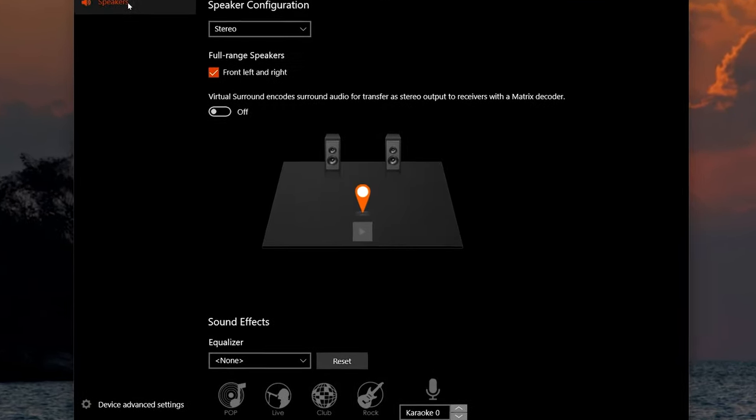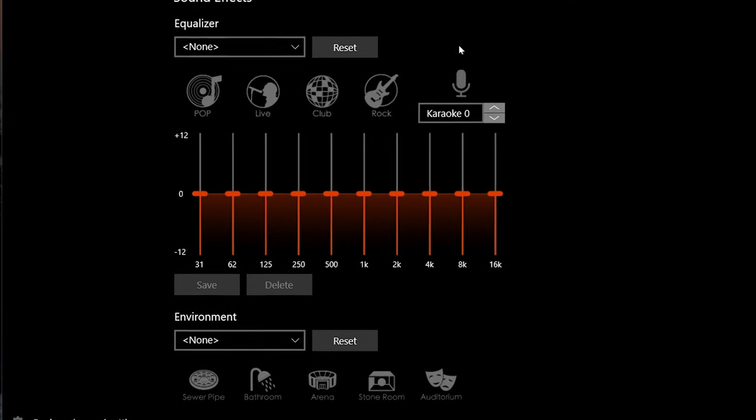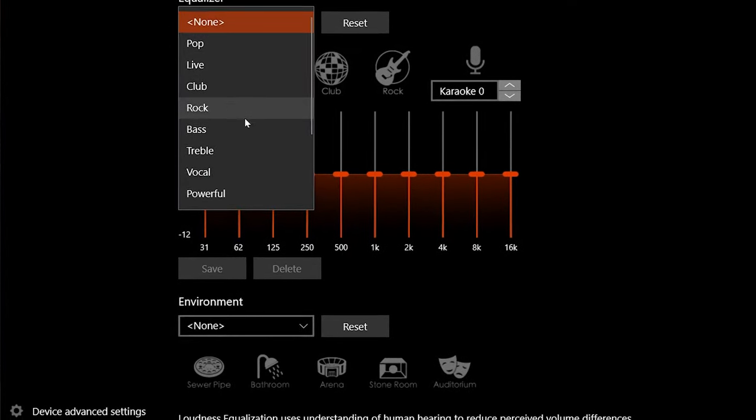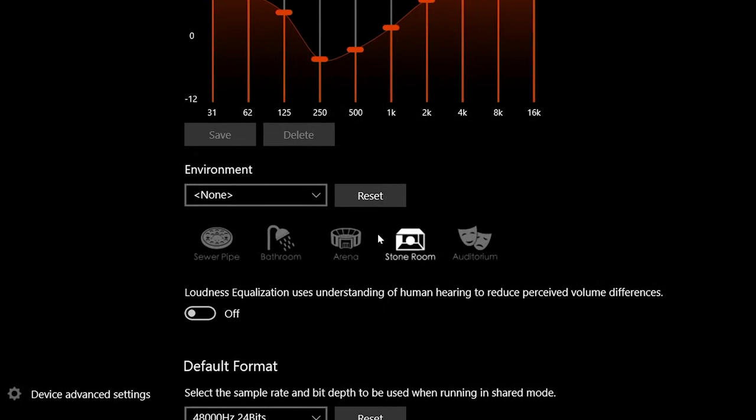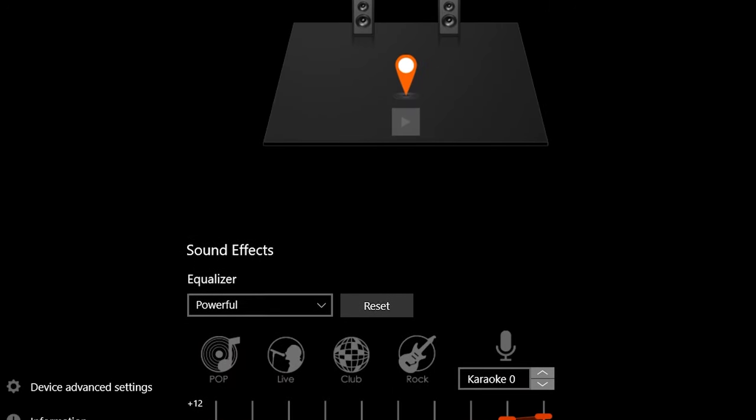If you have other sound chips, keep watching — I'll hook you up too. In the Realtek Audio Console, choose Speakers, go to the Equalizer, and choose Powerful — or if that's not there, choose the Rock setting. Leave Environment set to None, then go to the Loudness setting under the EQ and turn that on. That's it.